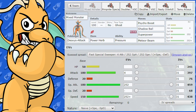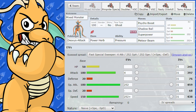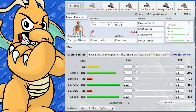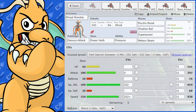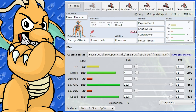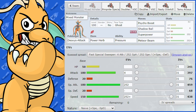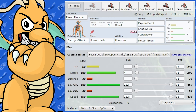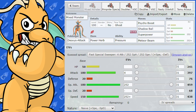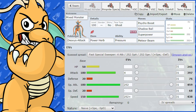The first form I'm going to cover is the Attack form. I really like Deoxys Attack — it's a really cool Pokémon. It's what you'd purely call a glass cannon with its defenses. However, it's got crazy offensive stats and speed: 180 Attack, 180 Special Attack, 150 Speed — absolutely insane. Then you've got defensive stats of 20 and HP of 50, so absolutely a glass Pokémon. It's only got one ability, which is Pressure, but it doesn't really matter all that much given its very good stats.